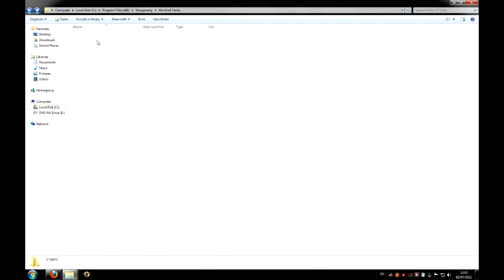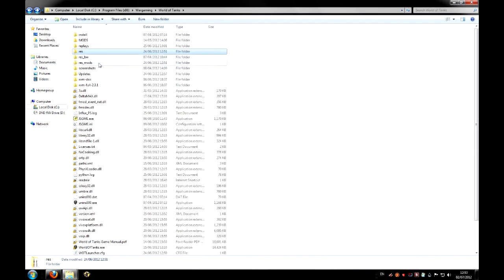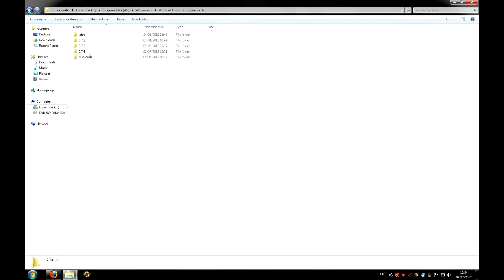Go back into the main directory and there's a folder here called resmods. Go into that and there's a folder called 0.7.4 — that's the latest update, so you want to go into that.